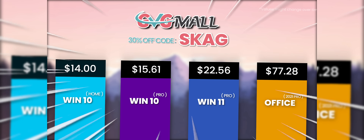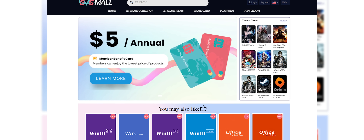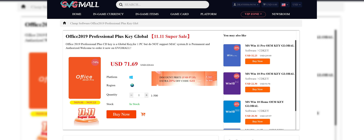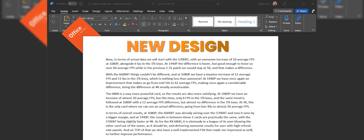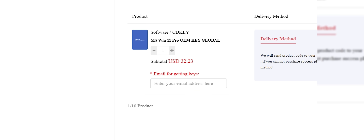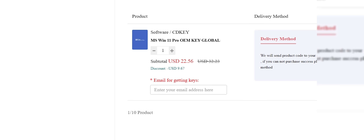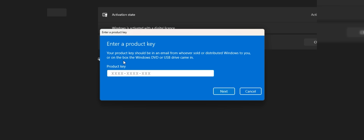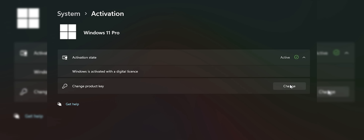Today's video sponsor is GVGMO, bringing you lots of software deals like Windows 10, Windows 11, Office 2019 or 2021 with a new Windows 11 design. You can use my SKG discount code for 30% off, getting a Windows 11 serial key for $22 and the Windows 10 one for only $15. Use the key in your Windows settings and you'll have an activated system.